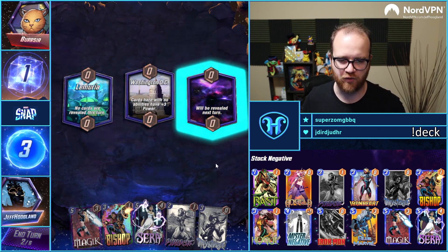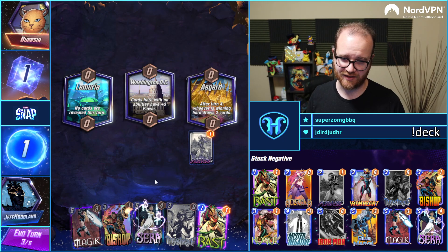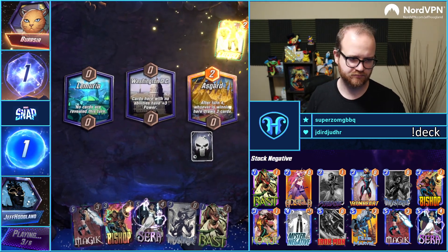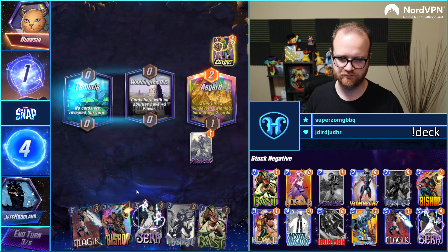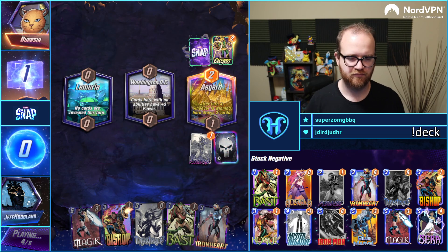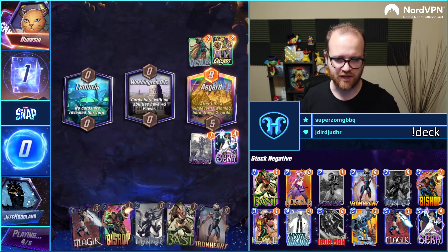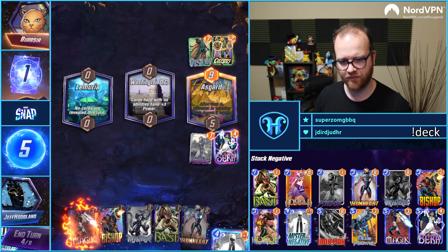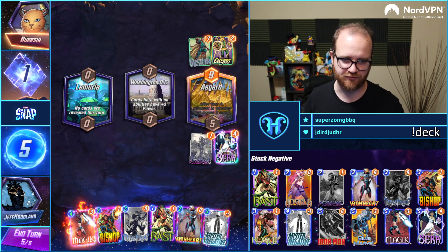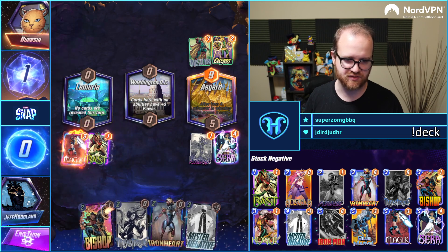Chillin' on the Psylocke — I don't think it's worth the one in seven chance we draw Mr. Negative here. We'll Psylocke into Sarah, I think that's the plan. This location lets them draw some cards, but the good news is they can't flood the board — that's great for us. I only get to draw one Mr. Negative card, so I think I just want to play a fair game here. This is just Magic plus Bast.